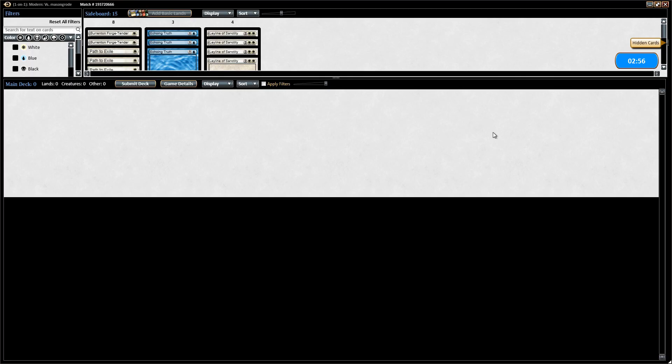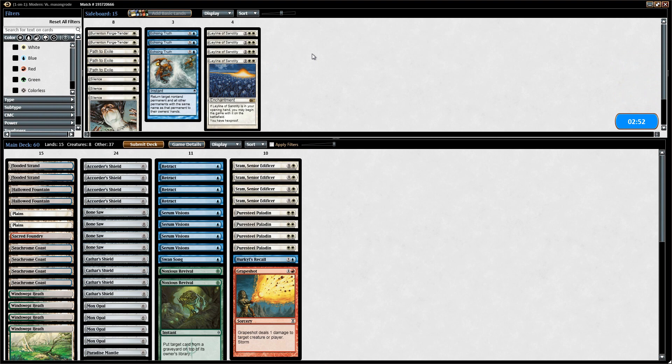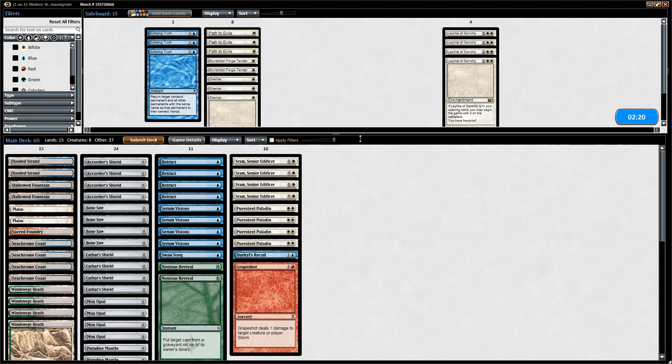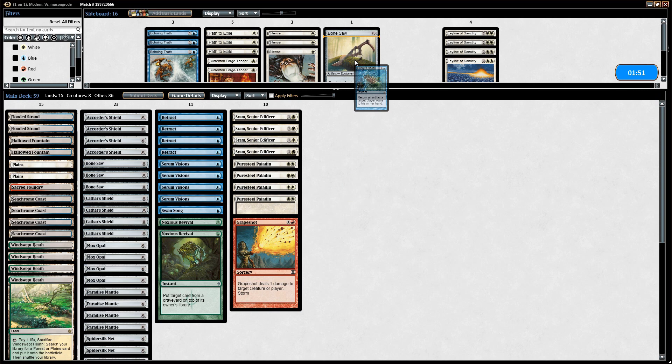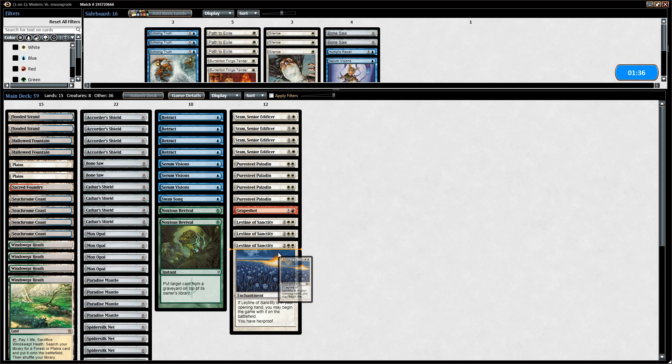We saw a bunch of Thoughtseizes but no Counterspells yet, though we assume they'll have some, plus Fatal Push. We decide to try Leylines over Silence since we saw so many Thoughtseizes. We shave a Bonesaw, Hurkyl's Recall, an equipment, and a Serum Visions to bring in all four Leylines. Game six opens with a double Leyline hand but no two-mana creature, which is a problem. We mulligan to six — still no creature, no lands. We keep a five-card hand on the draw and lead with Leyline of Sanctity.